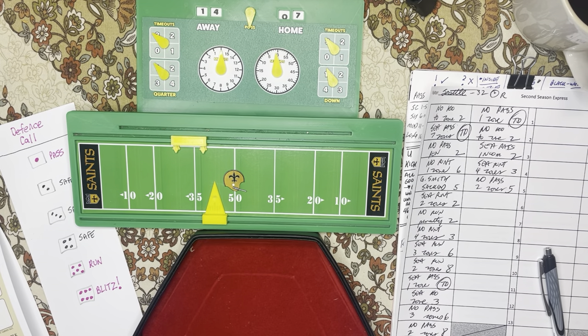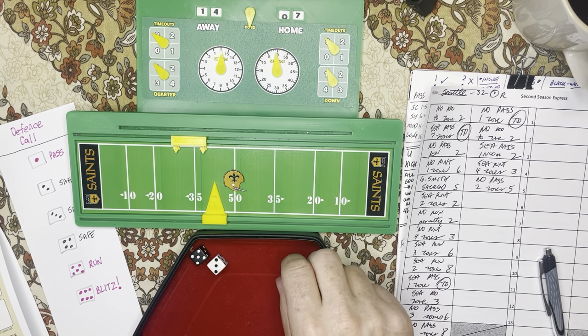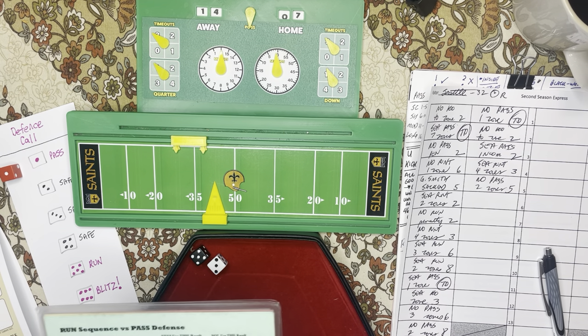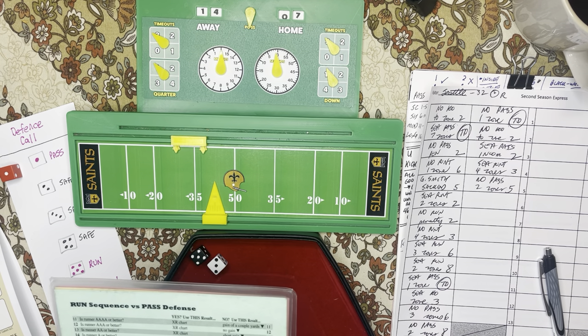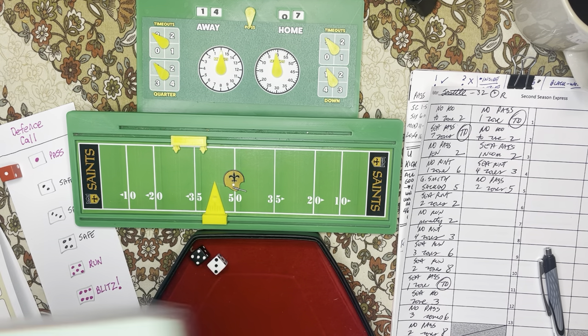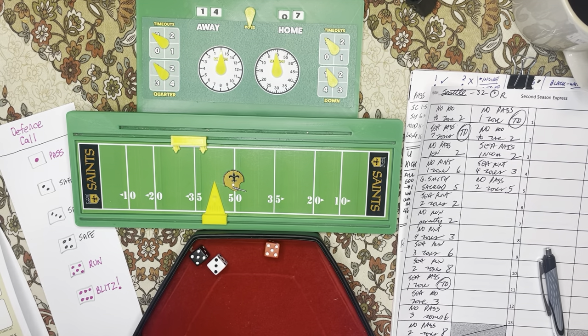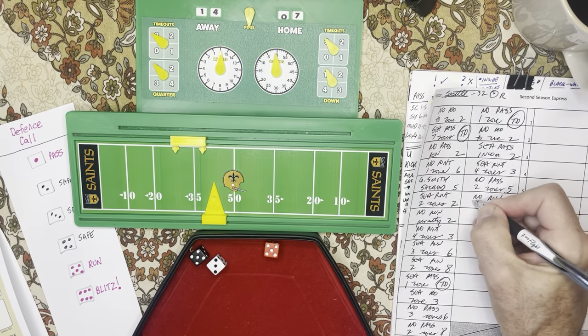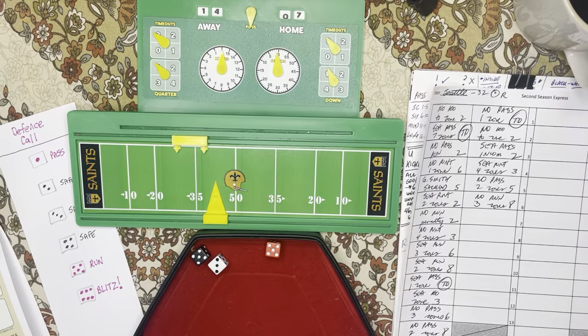First down and ten, New Orleans. Let's put this one on the ground — they were waiting for a pass, so a good chance to switch it up. It is going to be a run against pass, 53: one linebacker rated two against the run. They do not have that, so this is going to be a gain on the ground for Kamara. It is going to be three zones. New Orleans run for three zones — they're now in zone eight, gaining about 40 yards.